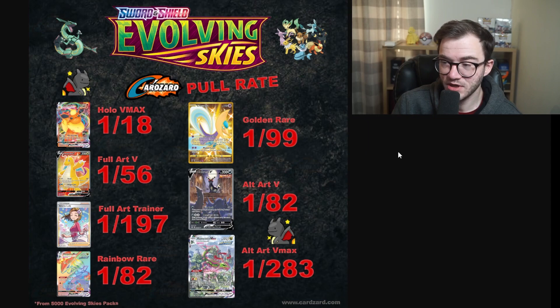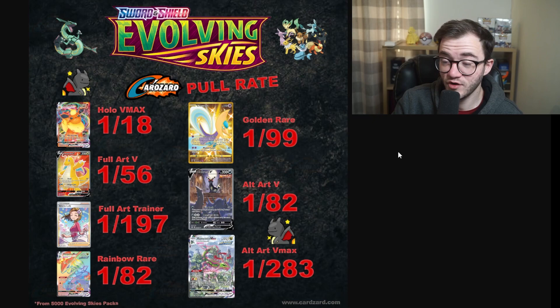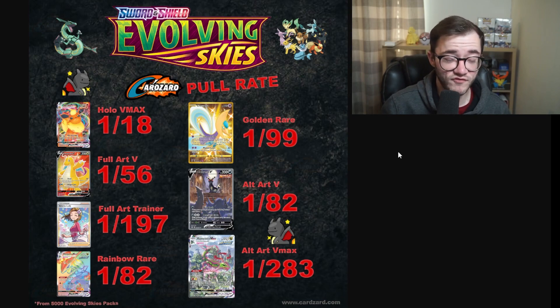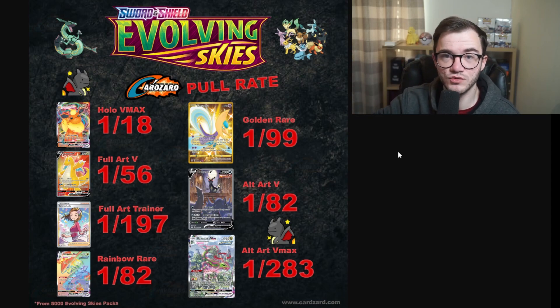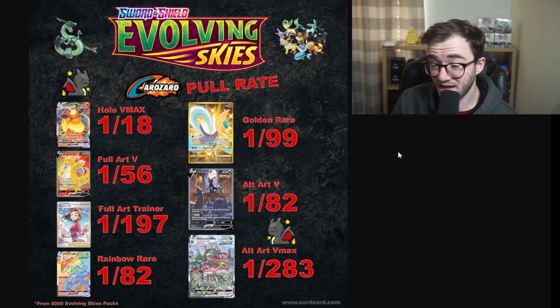Evolving Skies is the set where everybody knows about the big heavy-hitting cards, and it's a very tough set. A V max is one in 18 — about two per box. A full art is one in 56, a full art trainer is one in 197, a rainbow rare is one in 82, gold card is one in 99, alt art V is one in 82, and an alt art V max is one in 283. There have been multiple reports that the most recent print runs have actually been harder to pull the top cards.